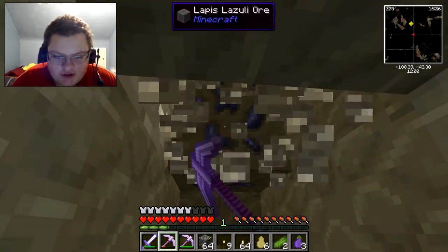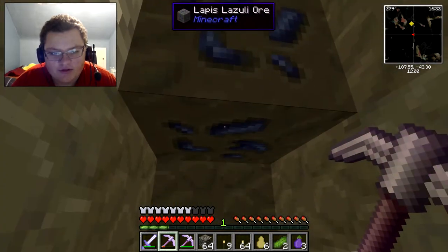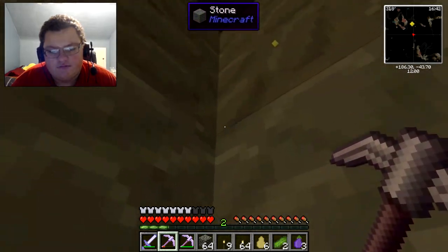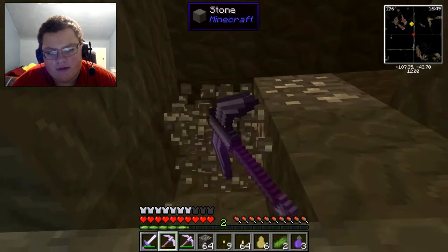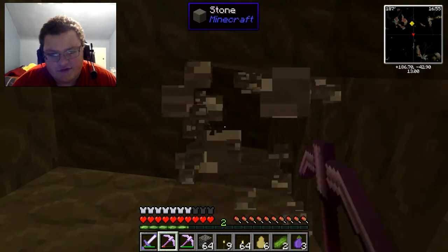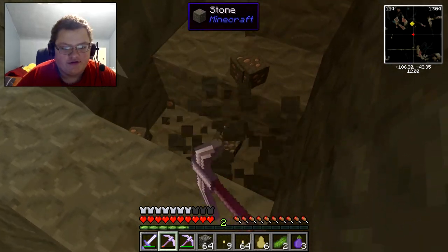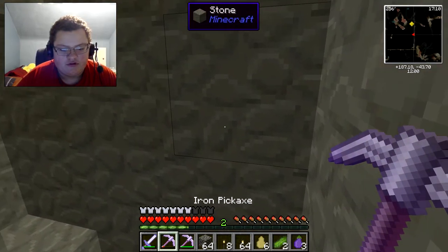We found some tin, not a whole lot. Oh — lapis lazuli! I have not found that before; that is a first in this series, might be a first in all my modded Minecraft series. Lapis lazuli is needed for enchanting in future versions, which will probably happen, so at least stocking up on it now. And here's more iron, so this has paid off — and I'm not even done with the first pickaxe yet.